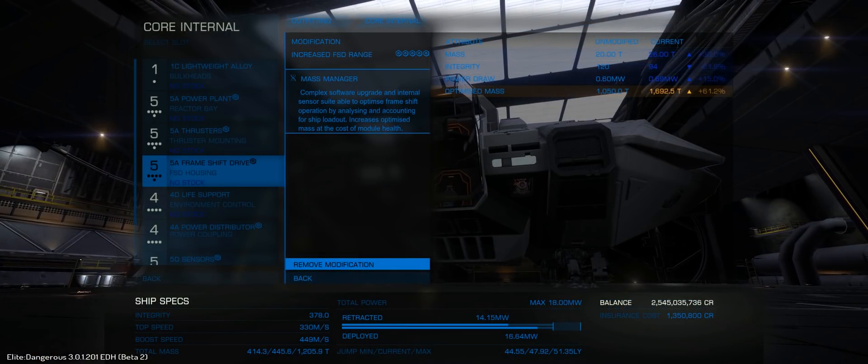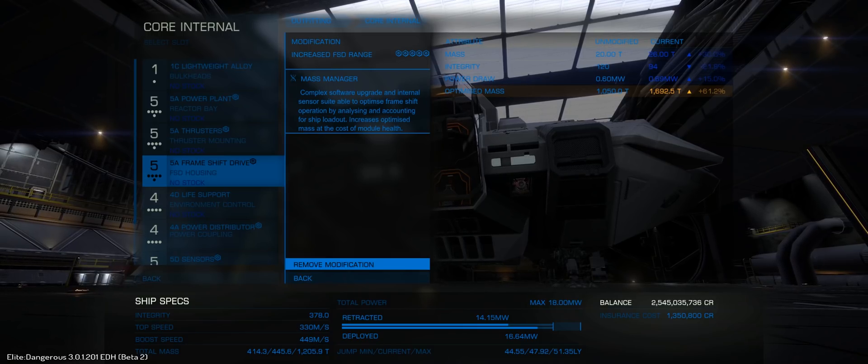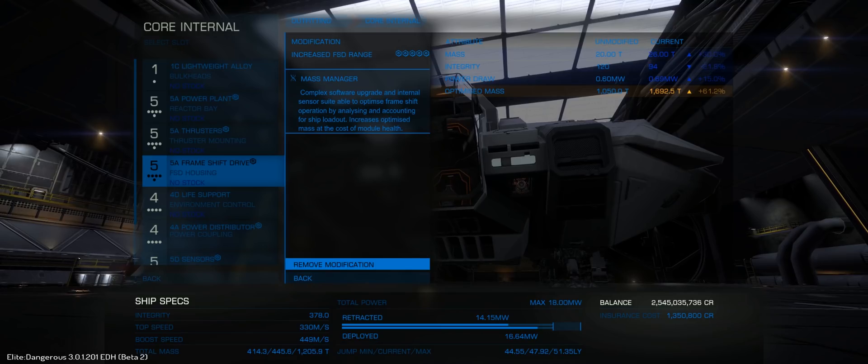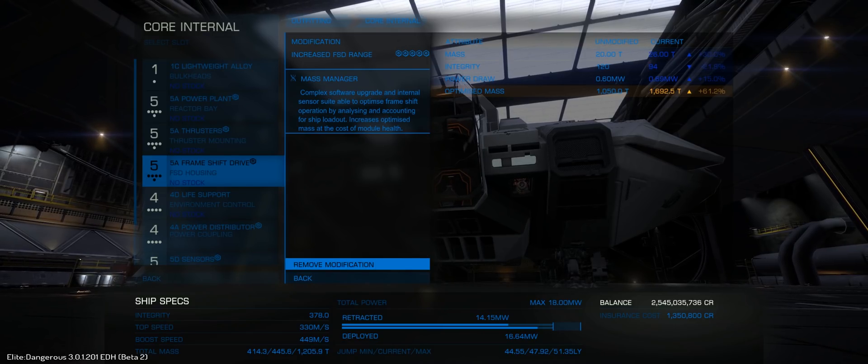Here you can see that a maxed out increased range FSD with the experimental effect mass manager gives an increase of 61.2% on optimised mass — not too shabby at all. At any rate, those are the changes for the Beta 2 update, and I'd love to hear from you as to what you think about these changes. As always, thanks for watching, and I'll catch you guys and girls next time.